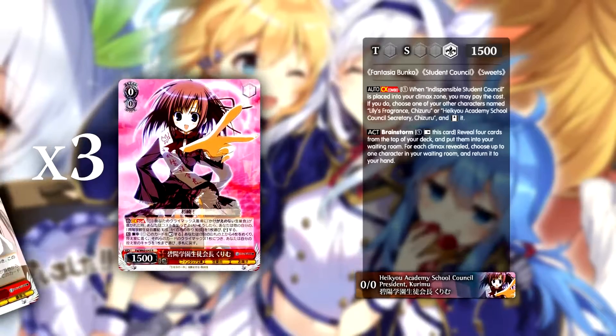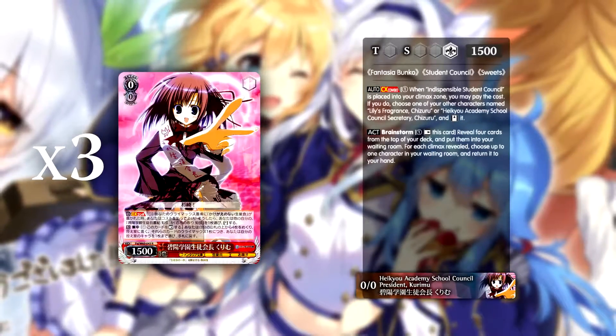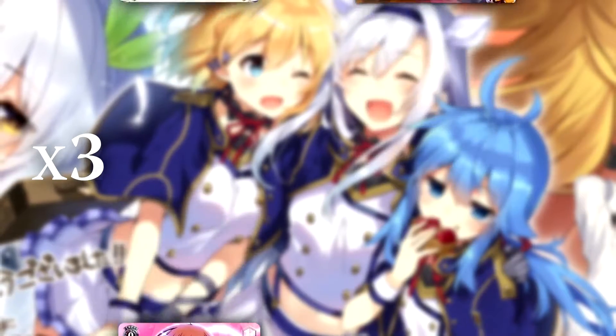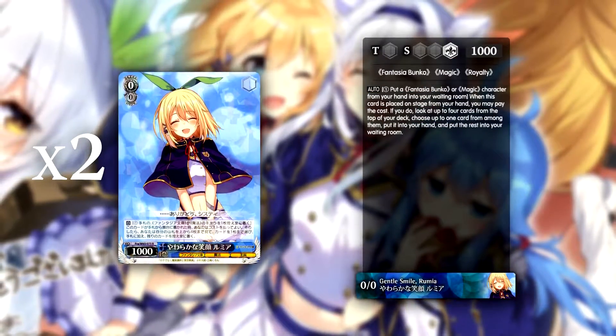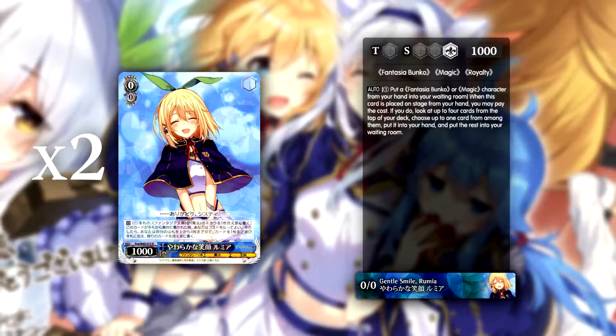A trio of savage brainstormers have a climax combo to stand specific targets in your waiting room when they're stood by. Other than that we also have a motley crew of utility cards. We run a pair of roomies that allow you to dig, fill your waiting room, and grab any card from the top floor which includes events and climaxes, which will become very important.